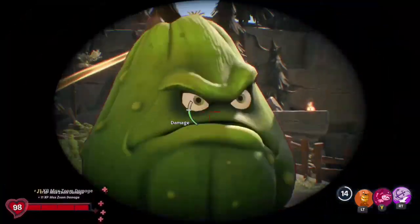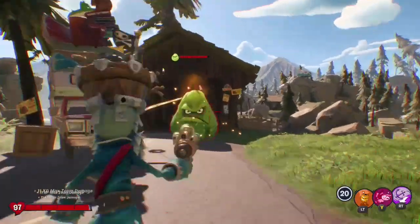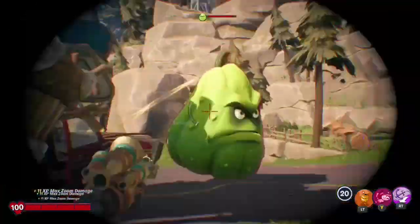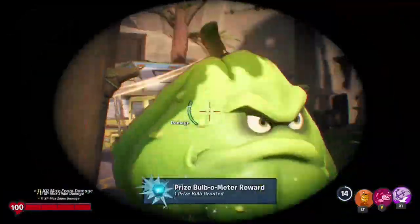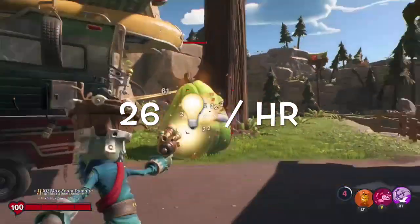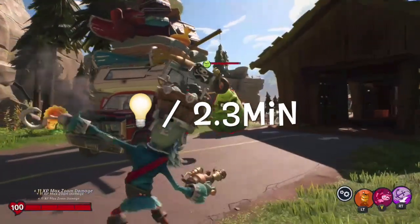So all you're going to do with this method is once the Squash is hooked up to the Sunflower, you are just going to lure him around in circles around this RV, shooting him with a Max Zoom and then Scatter Shot. Max Zoom, Scatter Shot — and do that on repeat over and over again. In my runs, I found that on average I was getting 26 bulbs per hour, so this is going to be about one bulb every 2.3 minutes.